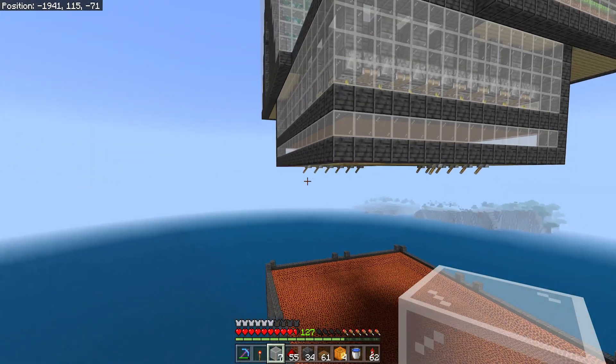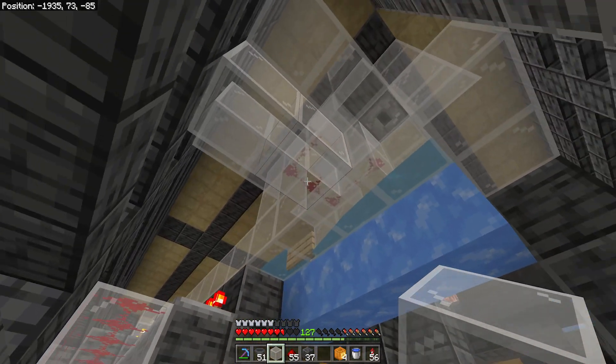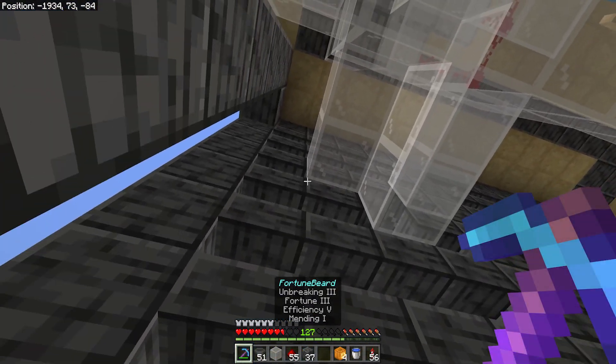For the best growth rates, we're going to alternate between melon seeds and pumpkin seeds — so a row of melons, then a row of pumpkins and so on. For some reason that seems to help them grow quicker. Then we'll bone meal all the stalks just to give it a bit of a head start, apply pistons looking down, and above the water source blocks we'll add some lights. Lastly, we just need to do the redstone — it's quite simple, we just put a dot on the back of every single one of the pistons, and then solid blocks on the gaps in between, primarily on the back of the observers but also on the occasional lamp.